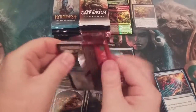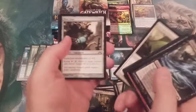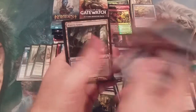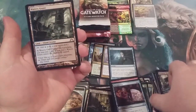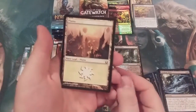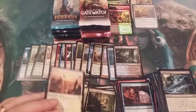Nearing the halfway point, we come up to Gatecrash. Shocklands from Gatecrash, baby — let's pull one. Agoraphobia, Skullcrack, a Shardtail, and a Watery Grave — we got ourselves a Shocky! Watery Grave is our rare for the pack, and we get ourselves a Shockland here on our 75th episode special.